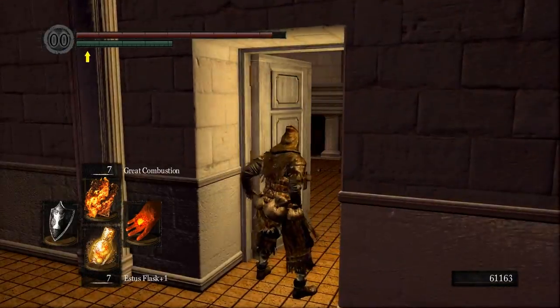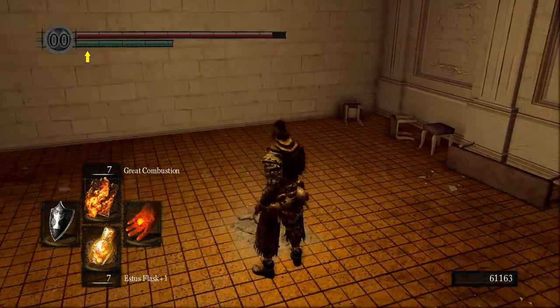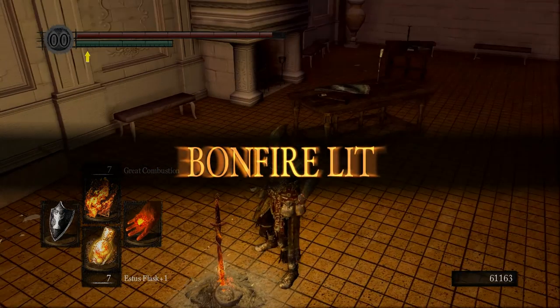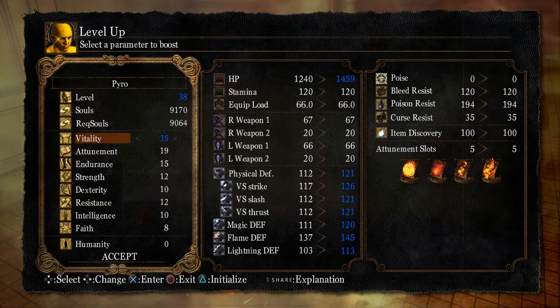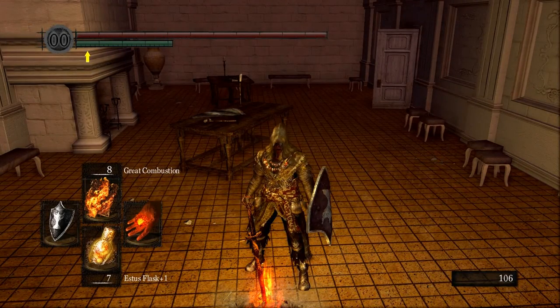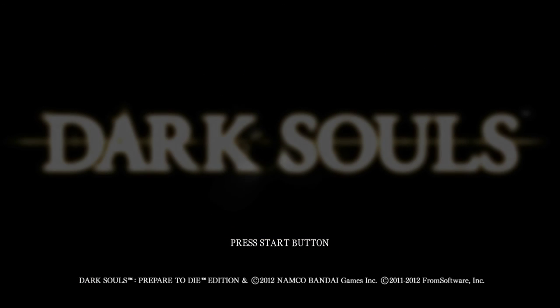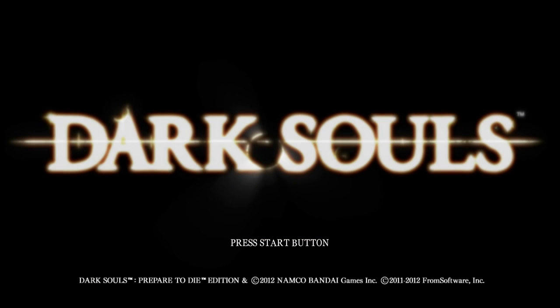So we're going to get here — you want to level Vitality, and hopefully you managed to pop a soul on the elevator so you can get a couple of levels. Then we can push on to O&S. Great, thanks very much for watching guys — catch you in part 3.